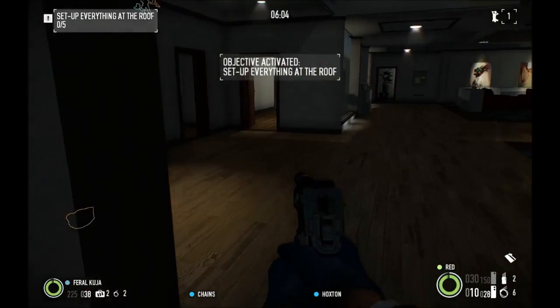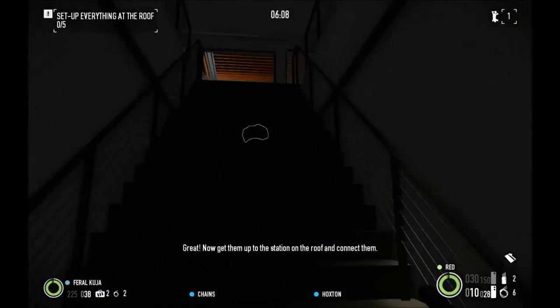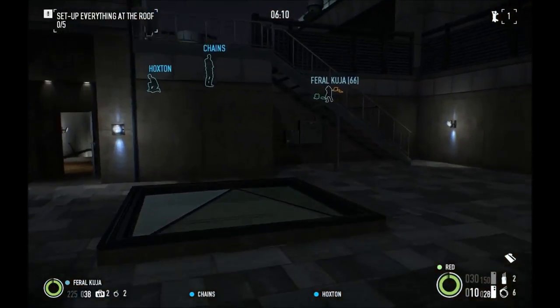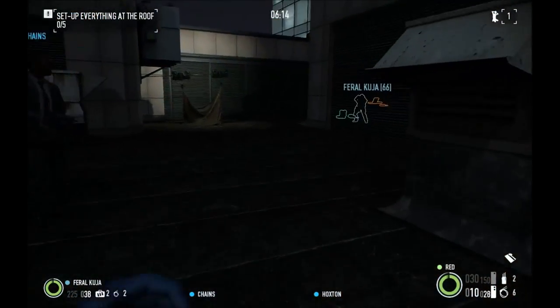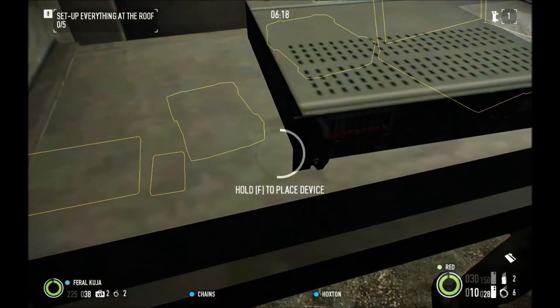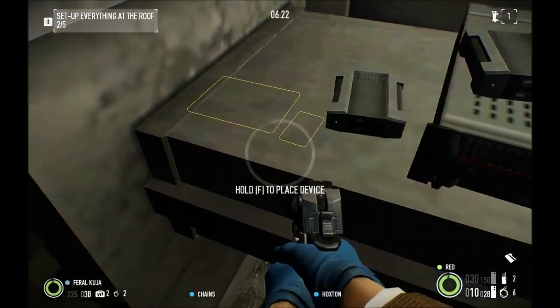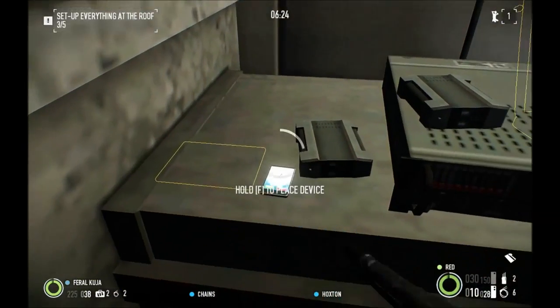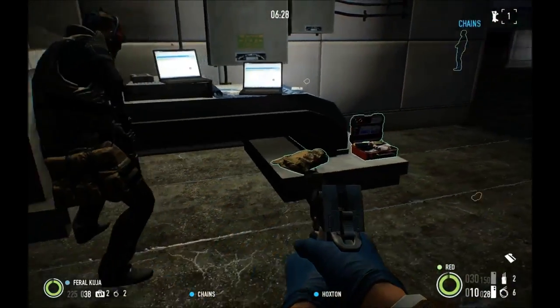Okay, now we're going to set up everything on the roof. I told Foxy not to set everything up because I wanted to show it, which means I have even more work to do. This is pretty much a 20-minute day no matter what you do, unless you have four people who can move the gold incredibly fast. The hack is a 400-second hack.